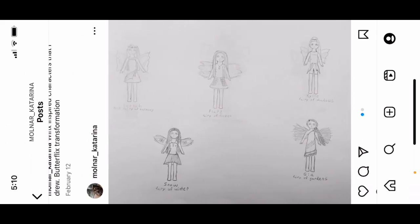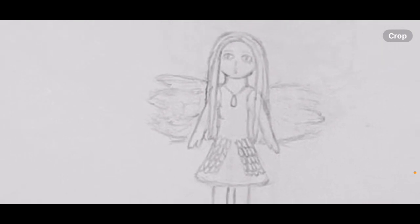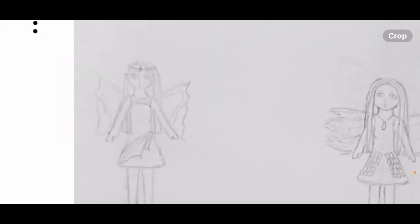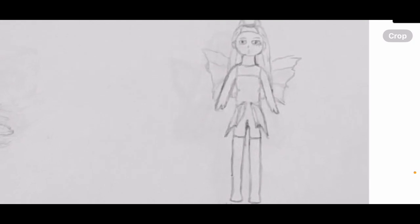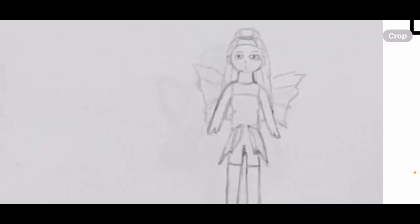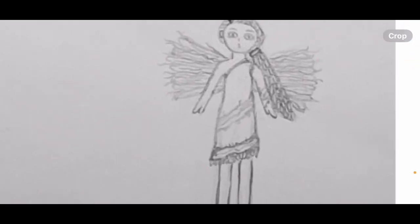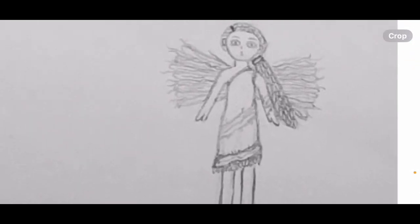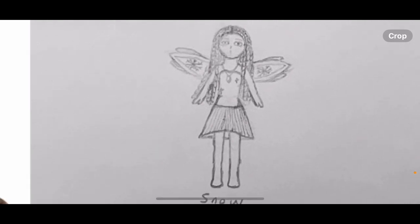This is Flare — she has ember dragon scales on her skirt and a dragon scale necklace, and her wings are fire. This is Hannah — she has a fish fin on her skirt. Kylie also has fish fins on the sides of her outfit and her wings are fish fins. This is Gia — her dress and wings are mostly seaweed. And this is Snow, who has a kind of mermaid tail skirt, except it's short.